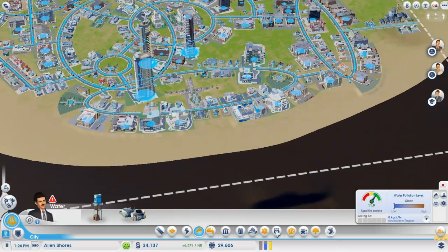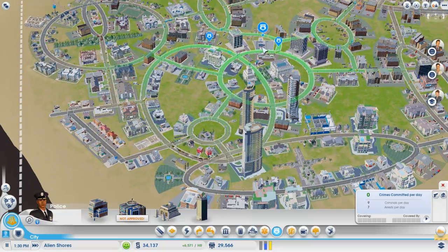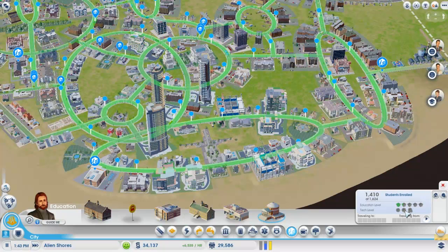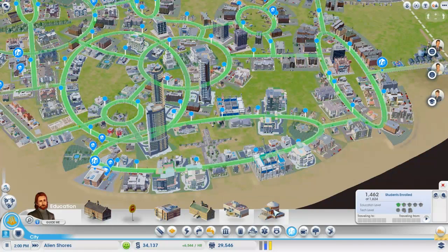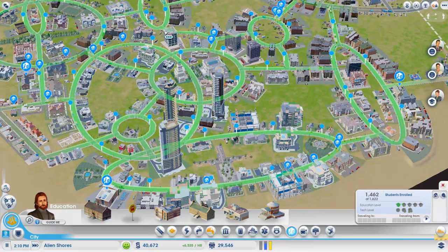Police coverage is really good — seven arrests per day. We only have this one little thing here and it seems to be doing a great job. Education is doing unbelievably awesome. I don't know how to increase tech level — I think it's from universities and colleges, which I now have access to both of actually. 88,000 students? I think we want to get a university. I don't know if we need to get a college.